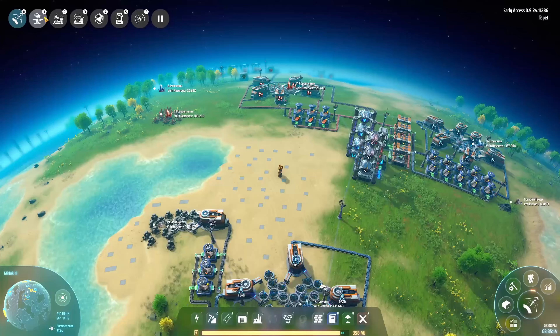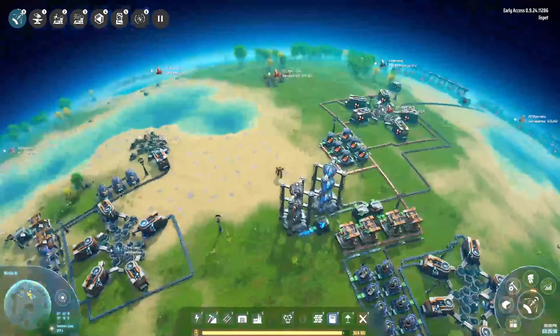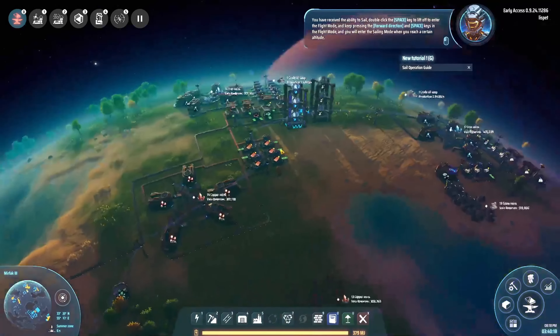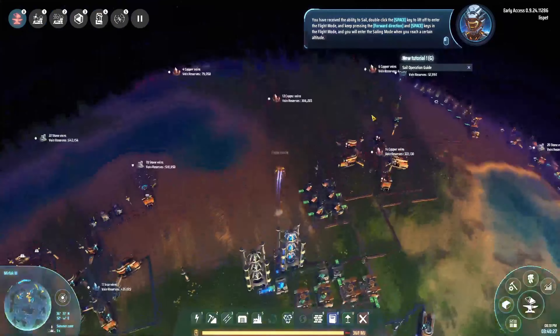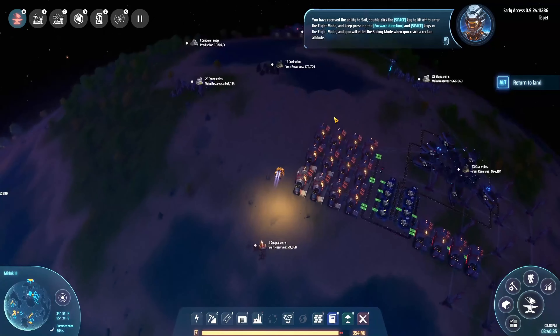So the next thing we have to do is titanium. Titanium is cooked up much the same way as everything else. I'll be back once that's done because we'll have to do some flying around. So you have received the ability to sail — double-click the space key to lift off to enter flight mode, and keep pressing the forward direction and space keys in flight mode and you will enter sailing mode when you reach a certain altitude. Thank you, nameless travel agent.